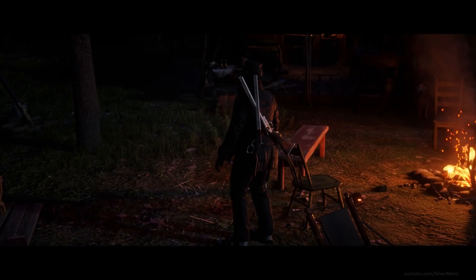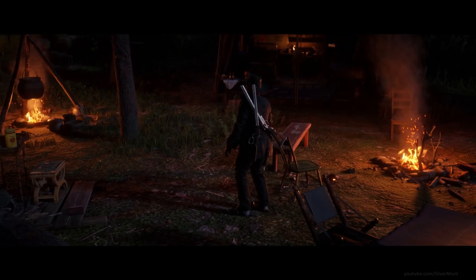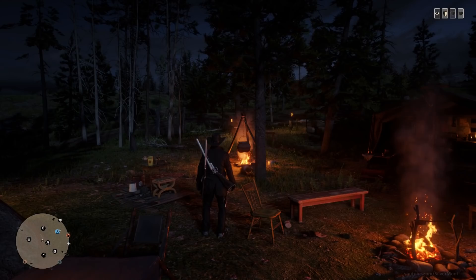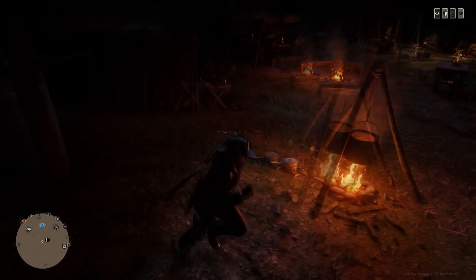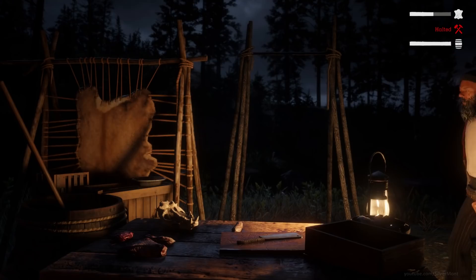Trips is your camp manager, and if you have the Trader role he'll be the one helping you sell animal goods. If you're seeing the dreaded 'Trips packed up your camp' message, that probably means there are too many people in your session — every player has their own camp, and if you're in a posse you share one. If 15 people all want their camp in the same place they can overlap, which means one gets packed up. If this happens you can pay to set it down again, or just join a new session and your camp should be there.